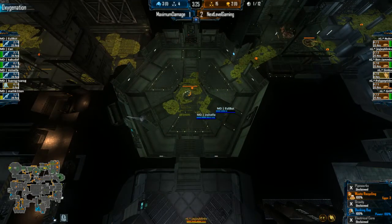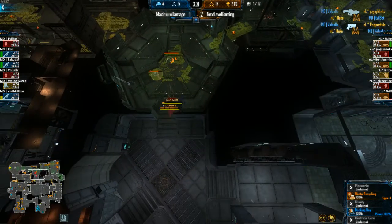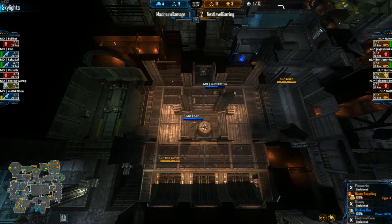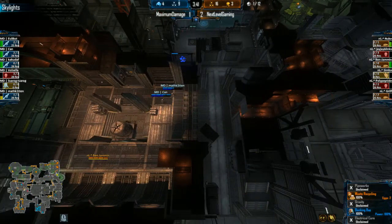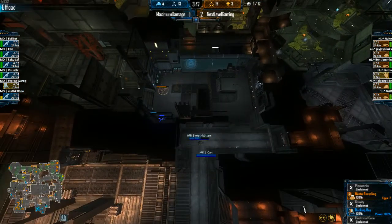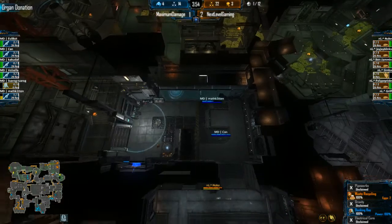They just dropped another RT in electrical core, bringing them up to four which is pretty decent if they can actually hold. Griff and nuke cleaning out those two Marines in X, and we've seen math and can move through skylights with nuke around the corner, bend underneath in the vents. Looks like these guys are going to get pinched — though there's a drifter there. Going to supply lines and electrical core at this point is the better move.